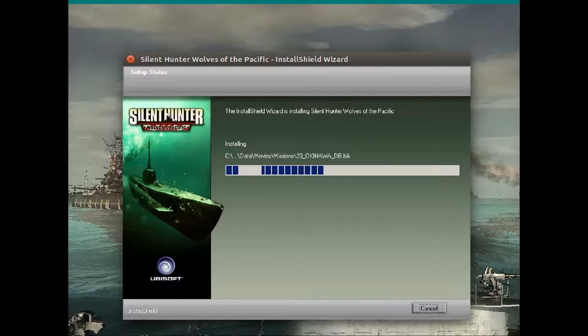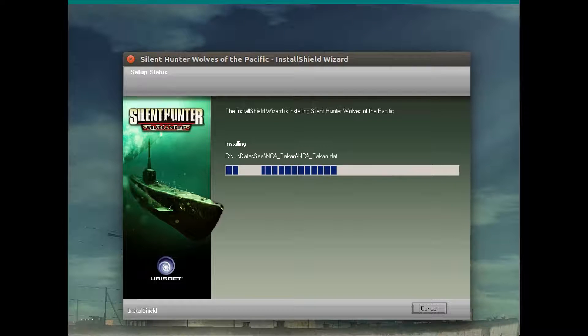You'll notice we're not doing anything special to install this. We're just pretending it's Windows and installing with no settings changed or anything. This is just under default Wine 1.6.2, which is a couple of versions behind. It works just fine. Don't mess with it.